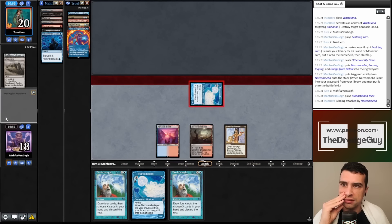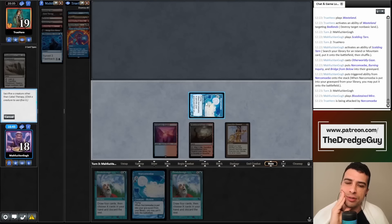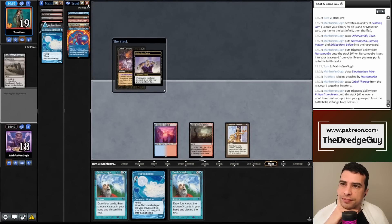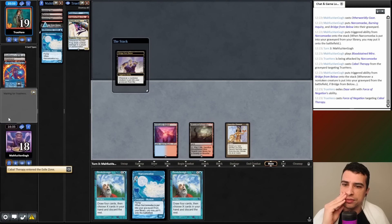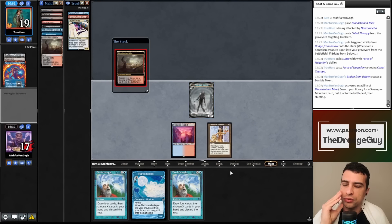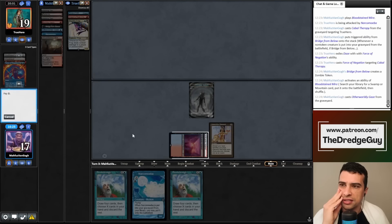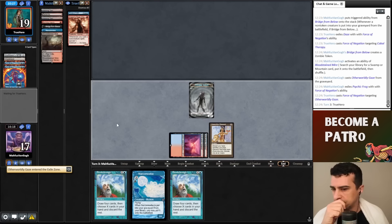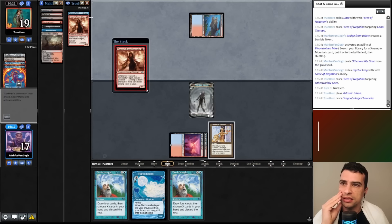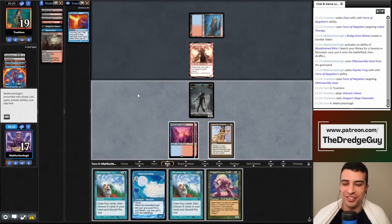No lands found for them — great. We found our second land. I have options: I think I'll start with Cabal Therapy targeting my opponent, but I can also cast Breakthrough with X equals one. Since I want things to resolve, let's attack first with Narcomoeba. I'll cast Cabal Therapy to take their Force of Negation. They used Force of Negation exiling Daze — even better. They have Psychic Frog and Force of Will, so they'll counter whatever we do.